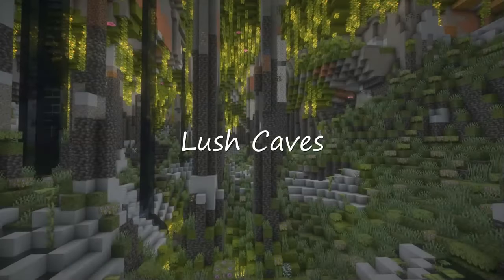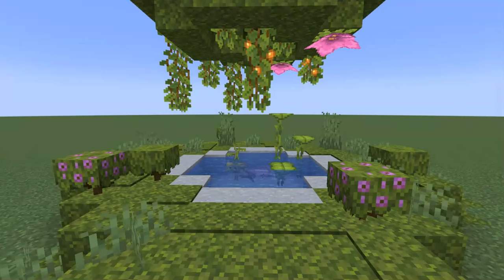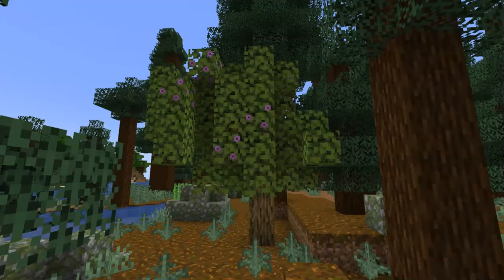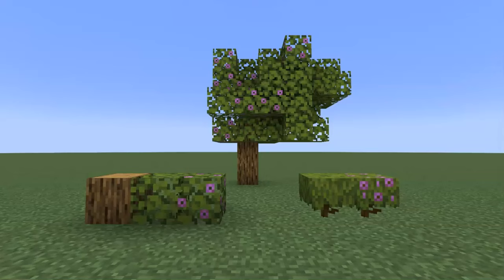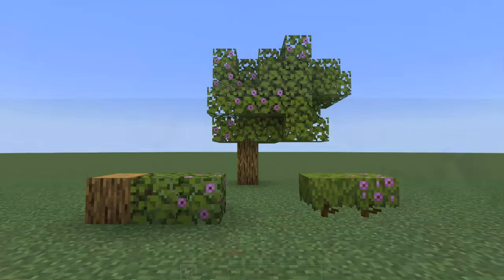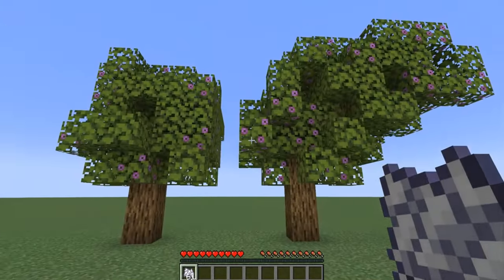Lush caves offer something very unique to Minecraft's underground: foliage, and lots of it. Lush caves have several unique blocks and items, as well as a special friendly mob you won't find elsewhere. Azalea trees will grow above a lush cave's biome, even in places that don't normally have trees at all, like the desert or badlands. Azalea trees use the standard oak log block for their trunks, but have azalea leaves and flowering azalea leaves, which may drop azalea bushes instead of typical saplings. Azalea bushes may be planted and grown like saplings as well, but must be bone-mealed — they won't sprout into azalea trees on their own.